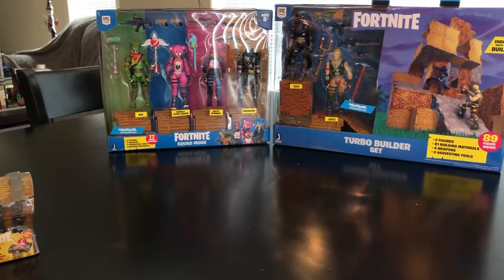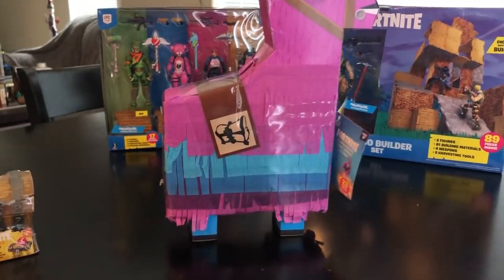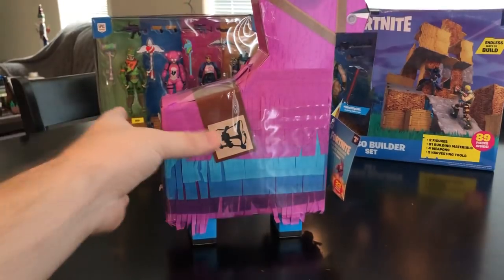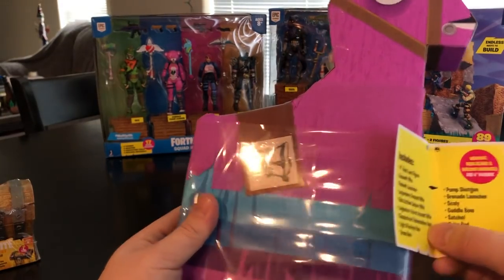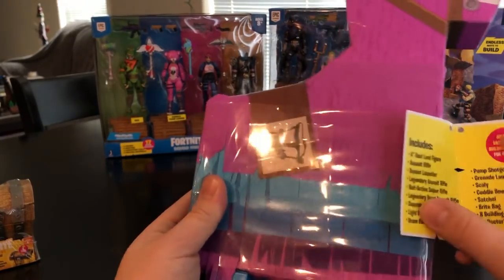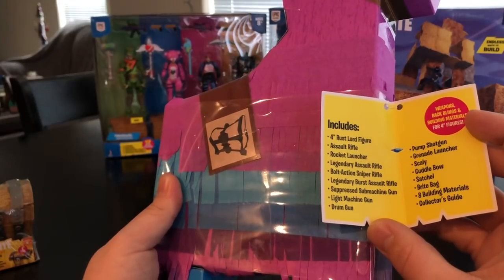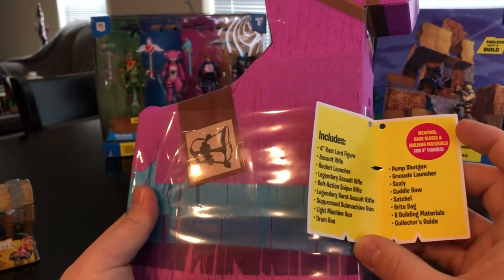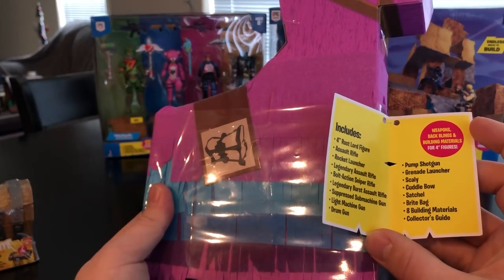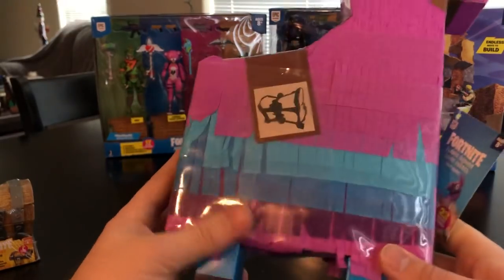The next item I picked up was the Loot Drama Llama Piñata. It's huge — apologies for not fitting the whole thing in frame. This was $24.99 and comes with 23 pieces: the Rust Lord figure, an Assault Rifle, Rocket Launcher, Legendary Assault Rifle, Bolt-Action Sniper Rifle, Legendary Burst Assault Rifle, Suppressed Submachine Gun, Light Machine Gun, Drum Gun, Pump Shotgun, Grenade Launcher, a Scaly Cuttle Bow, Satchel Bright Bag, and eight exclusive building materials.